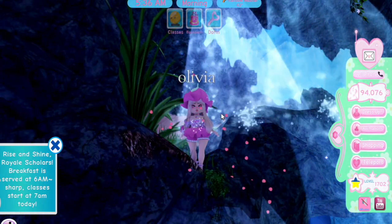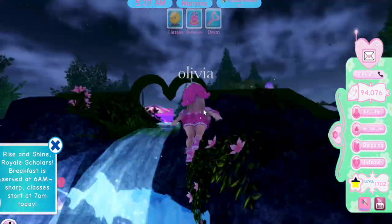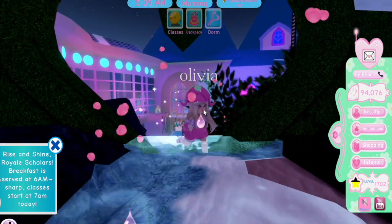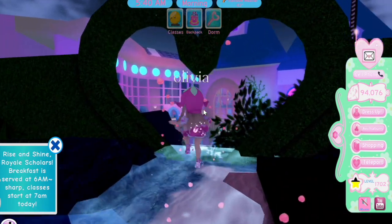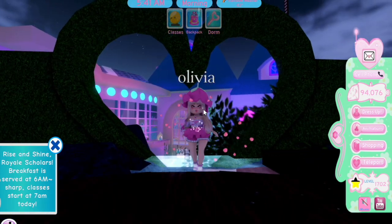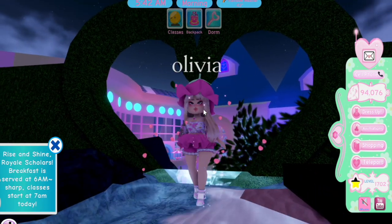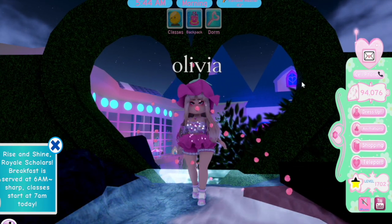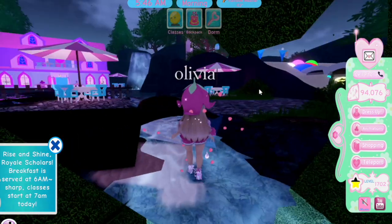Our next place is going over the waterfall and right here to this heart bush. There's one similar to this in the classic campus if you prefer that. I think this little spot is really cute because the water is underneath it and you get a really good view of the campus and the sky in the background.